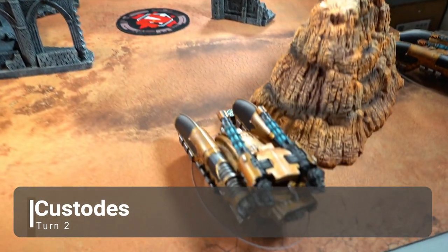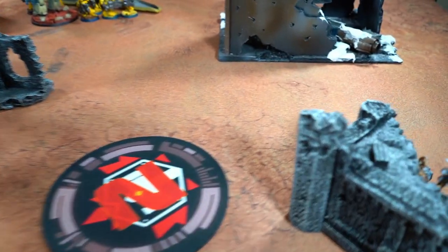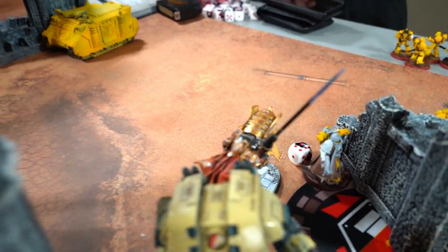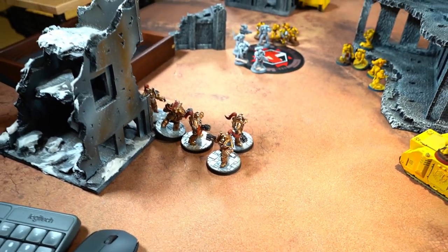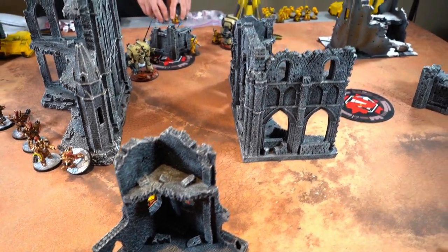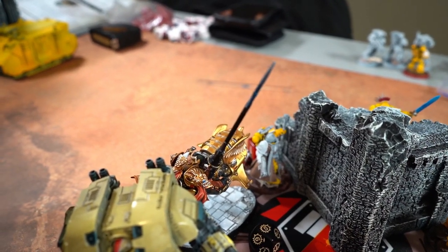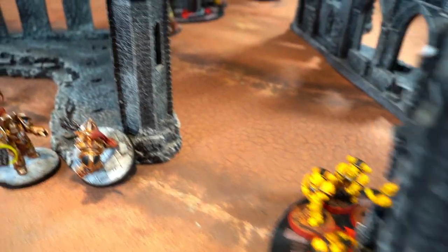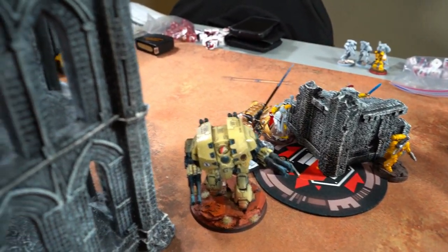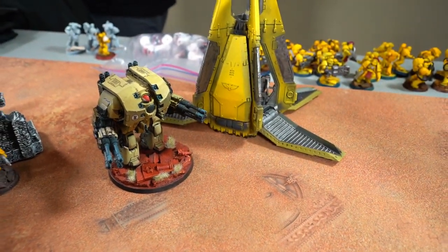Custodes Turn 2: the Caladius tanks shifted around, outside of Leviathan threat range. Valoris snuck into a room to score Recon. The shield captain flew over there. The Terminators now have no homer, so they just dropped in to fight in this corner. The captain only did one or two wounds to the Chaplain. Jay's been rolling hot. The Aquilons came on, killed three Intercessors in shooting, then killed the Rhino — one guy died in the explosion — and then killed a tac squad. A bunch of shooting killed an engineer unit. The Grav unit was killed by Caladius tanks.